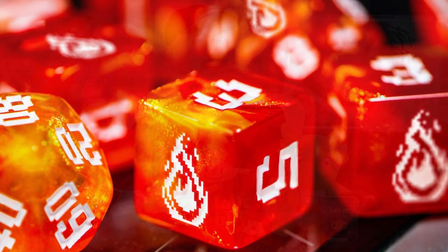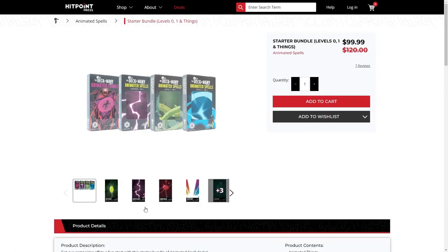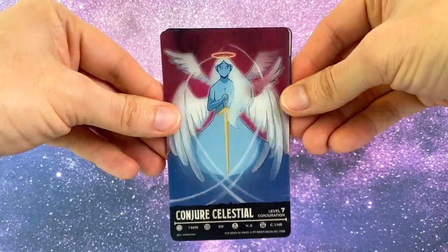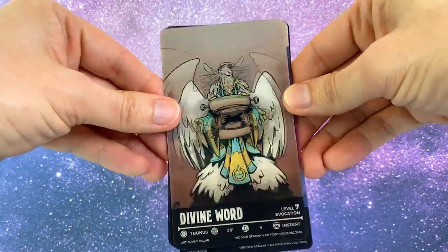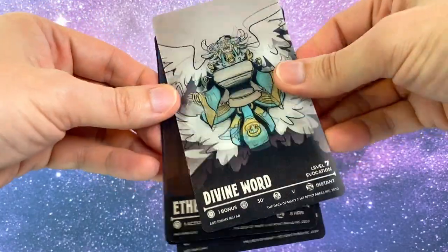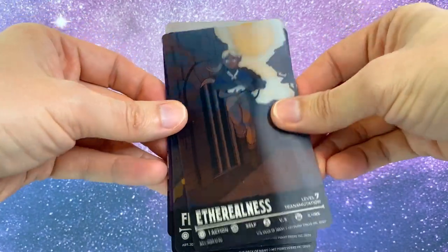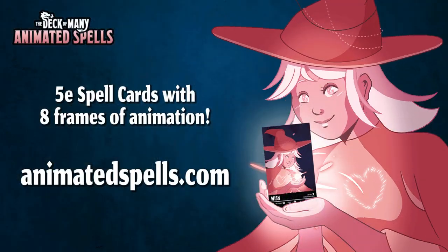Our friends at Hit Point Press recently got a restock of their lower level deck of many animated spell cards and they've put up some limited time bundles so you can get a discount on them. They each have a unique animation on the front showing off the spell, and all the spell details you need on the back, so you don't have to rely on your source books or computer for all those 5e spell details. I recommend pooling some money together with your gaming group to get the bundles, then handing out the cards to each player at each session — and the GM can grab what they need for their spellcasting NPCs and villains. You can get $20 off those bundles at the link below the video.